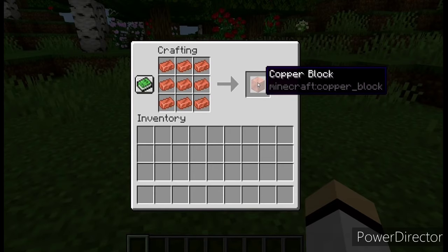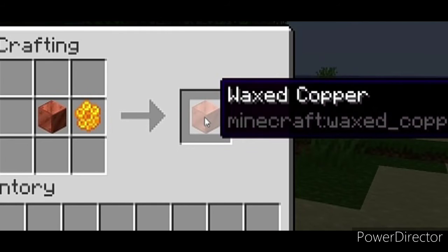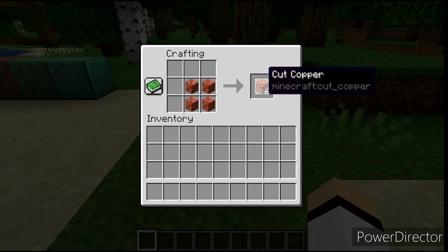With nine copper ingots you can build a copper block. The copper block looks like this, and after about 80 days the normal copper looks like this from oxidation. But if you don't want to oxidize your copper block, you use the copper block and craft it with a honeycomb and you get waxed copper. Waxed copper is for players who don't want their copper block to oxidize.